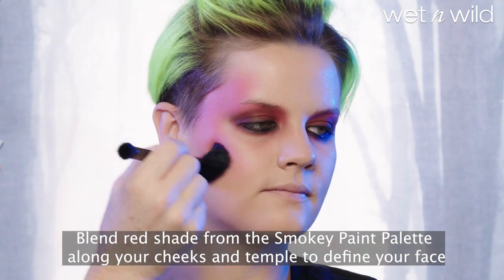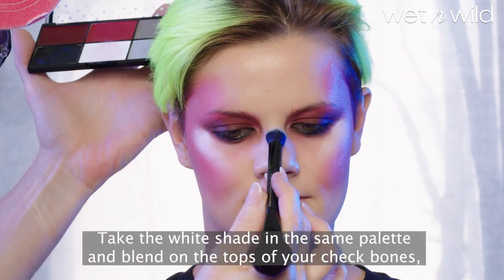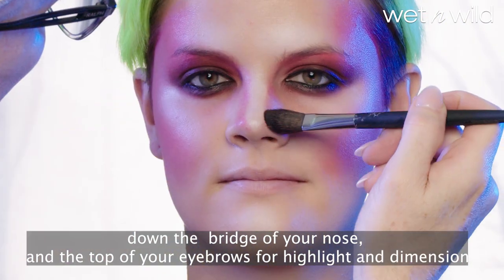Blend the red shade from the Smoky Paint Palette along your cheeks and temple to define your face. Take the white shade in the same palette and blend on the tops of your cheekbones, down the bridge of your nose, and the top of your eyebrows for highlight and dimension.